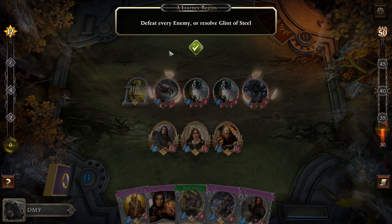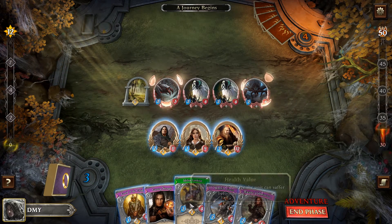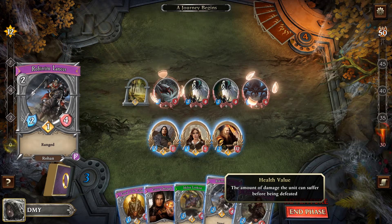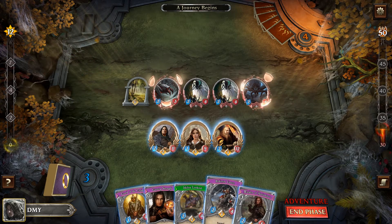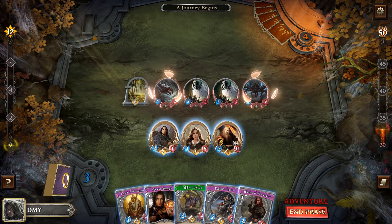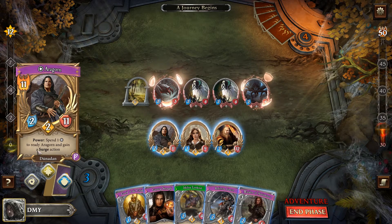Your quest begins — defeat every enemy or resolve Glint of Steel. So we have three resources. We have the Ethelian Lookout who has no effect, costs two, but is a pretty solid card overall. And we have the Rohirrim Lancer — he's just straight up worse than the Ethelian Lookout. So here we are: Aragorn, Arwen, and Gimli. Arwen is mainly a lore character, Gimli a combat character, probably more defensive, and Aragorn more balanced. Aragorn has a power to spend one resource to ready Aragorn and gain a surge action.